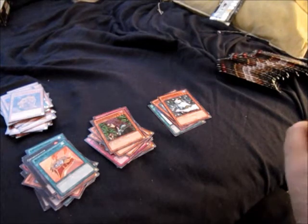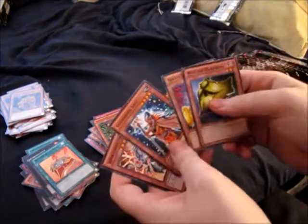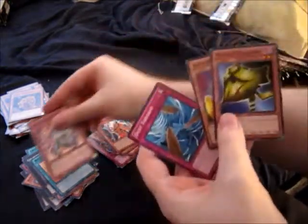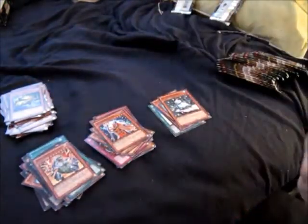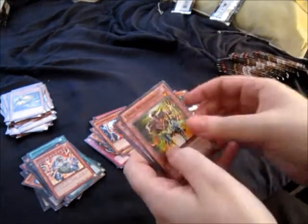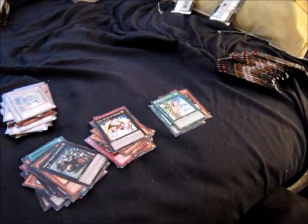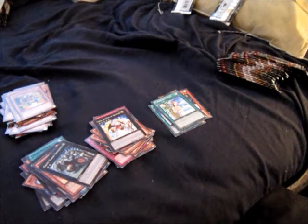Next pack: Mask of Darkness, Slate Warrior, Amazoness Sage, Starfoil, and a Rare Superconductor. At least I got that Chalice — that's something I'm happy about. Next pack: Necromancer, Elector, and ooh — a Starfoil Tiras! And a Lance! That was a great pack. That means I have two Battle Pack Tiras's plus my Secret, so three total now. I'm happy about the Lance — that's something I really wanted.